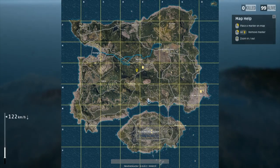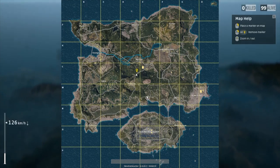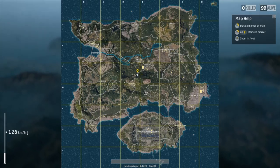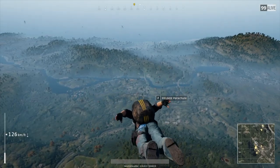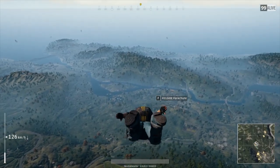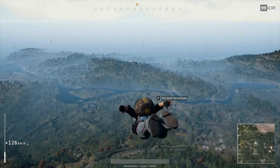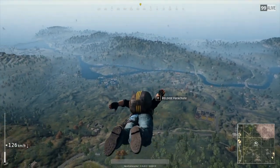To know if you need to pull your parachute early, you can look at the distance from there to there and how fast you're covering it versus how fast you are losing height — you can see that on the left with the white bars. I know there's a hill here so I'm going to gain a little bit of space. I should be able to make it without pulling my parachute early. If you wanted to, you just hit F right now.